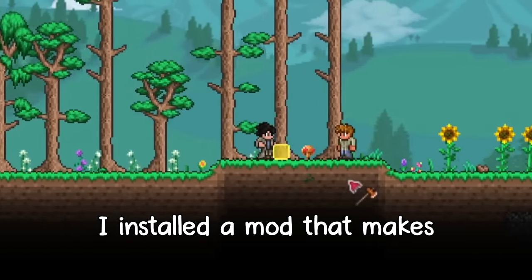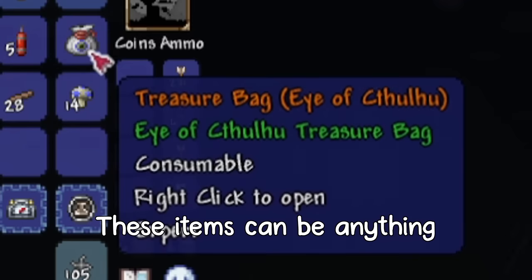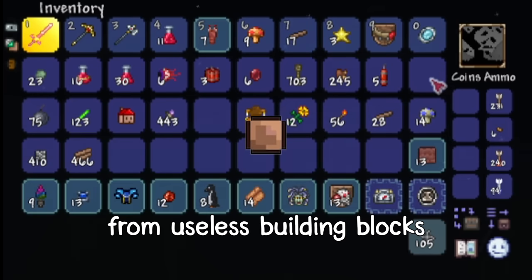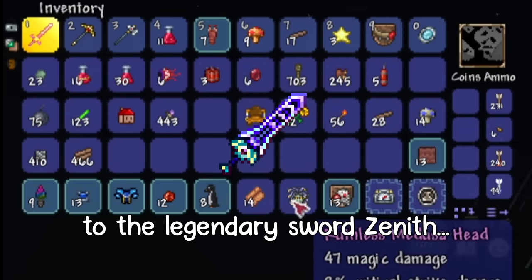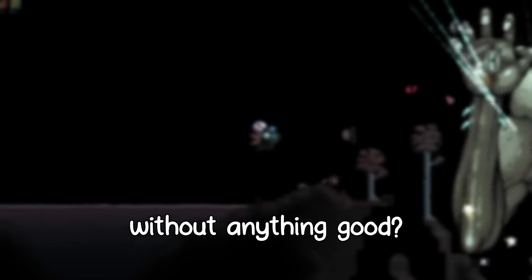In this video, I installed a mod that makes treasure bags from bosses contain random items. These items can be anything from useless building blocks to the legendary sword, Zenith. Will I end up getting lucky and receive some endgame items right off the bat, or will I have to take down Moon Lord without anything good? Stay tuned to find out.